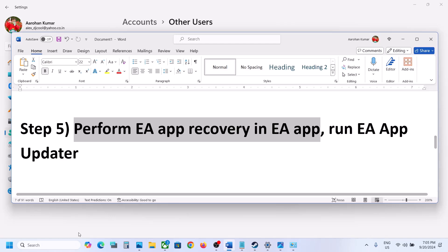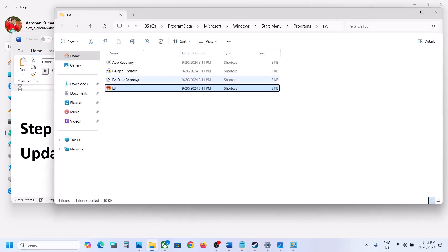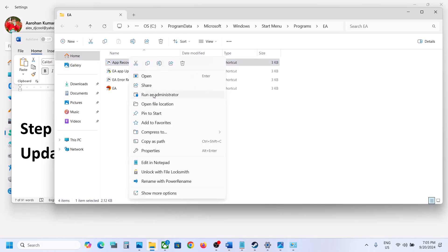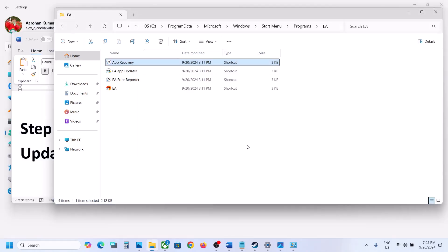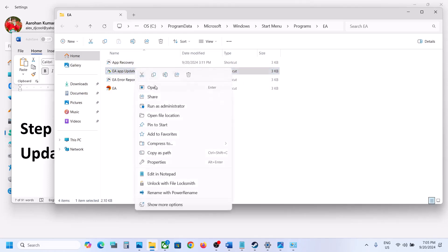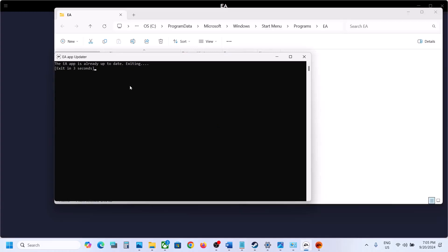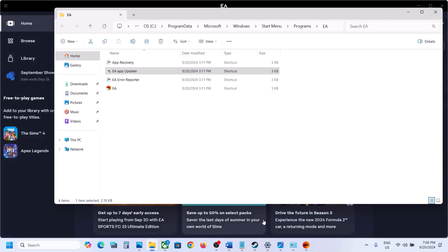If that does not work, right-click EA app, click Open File Location, and find EA app recovery. Right-click on it and run as administrator, click Yes to allow. If you see Clear Cache, click it to restart the EA app. You can also run the EA app updater — right-click on EA app updater, run as administrator, click Yes. If there's any update available, let it complete, then launch the EA app.